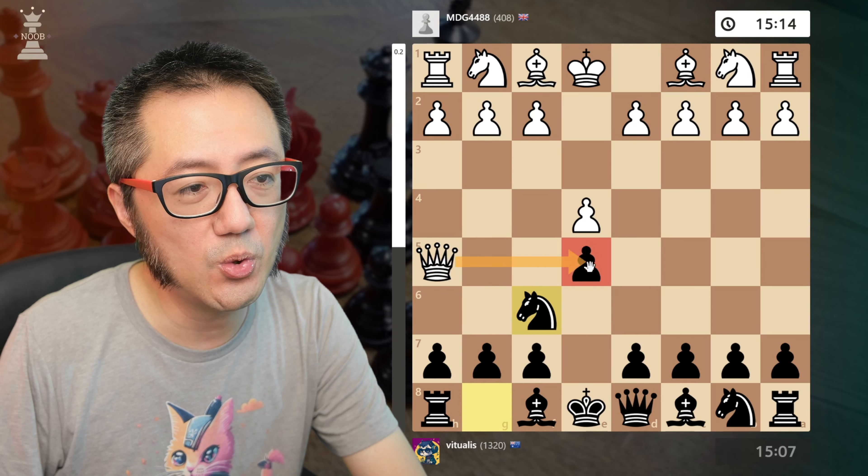Now for those of you at the beginning of your chess journey, and certainly for me, at a certain point you discover the existence of the Fool's Mate — the shortest checkmate that is available with only two moves. Let's go have a look at it.